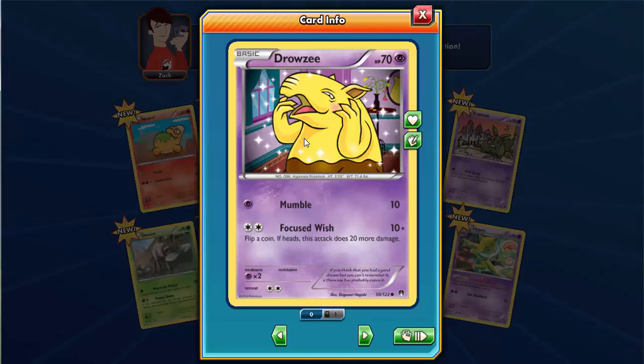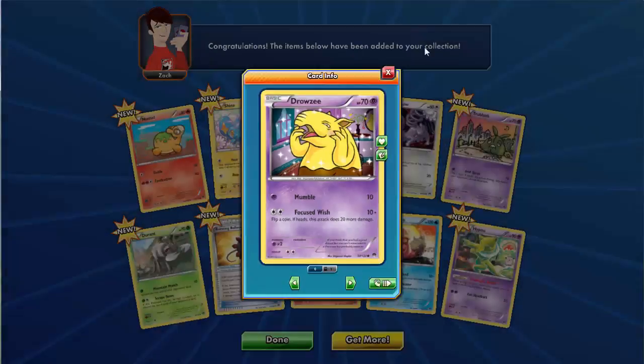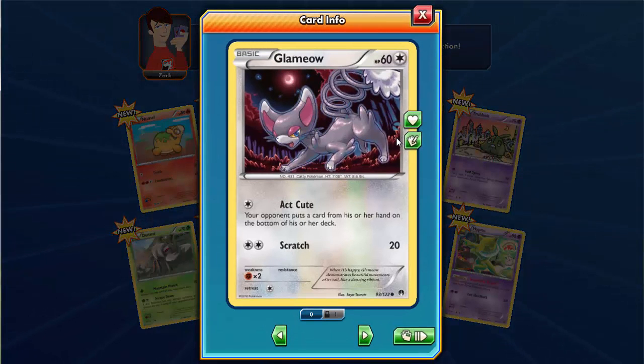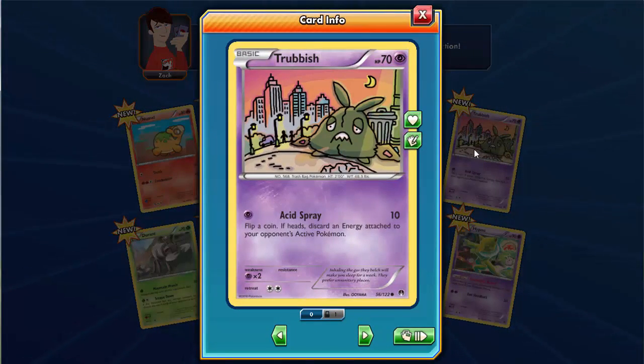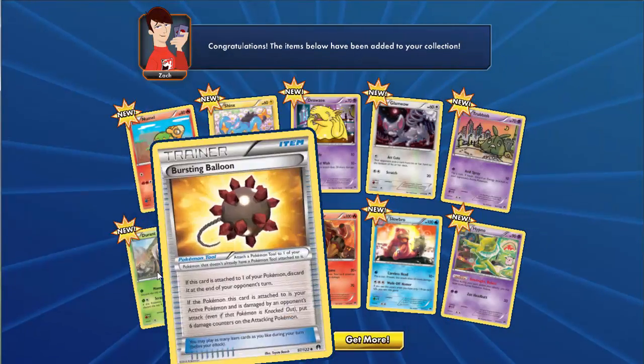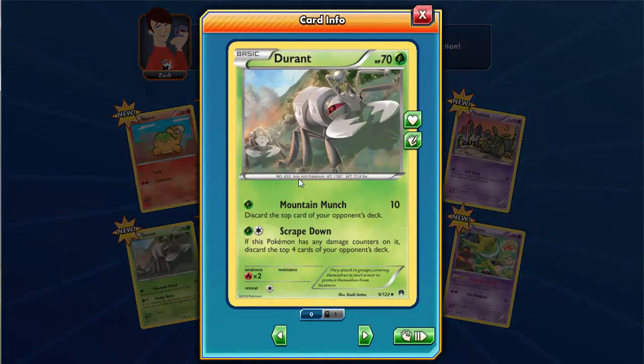There's a Drowzee with 70 HP and a Mumble and Purplefish attack. A Glameow with 60 HP, Normal type, with Attract and Scratch attacks. Trubbish again with 70 HP and an Acid Scrape attack. And a Durant with 70 HP with a Mountain Munch and a Scraped Down attack - the art on this one is really nice.